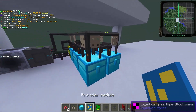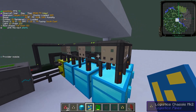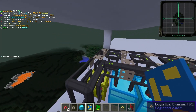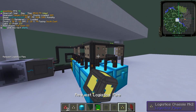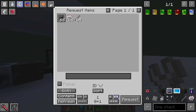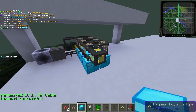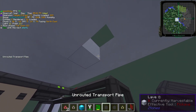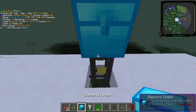For example, the provider module allows any request pipe in the system to access the inventory it's connected to. So, for example, this chest — I will put a provider module in, and if we hook up a request pipe right over here and right-click on it with a wrench, it'll show us all of the items in the system. Now you can request with this and it will shoot out on the ground, which is kind of annoying, so you'll probably want to put a chest. What I like to do is hide all the ugly parts and put it above ground to what I would call the interface of your logistics pipe network.